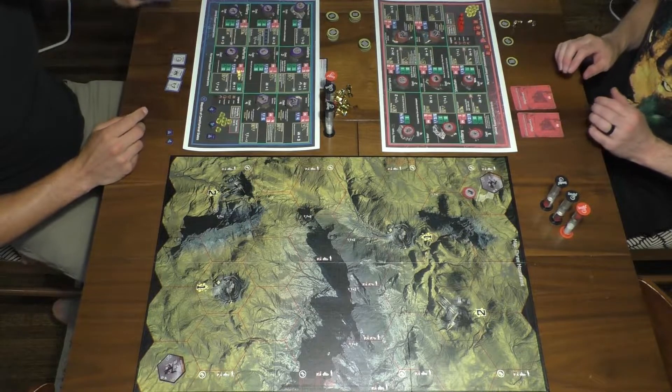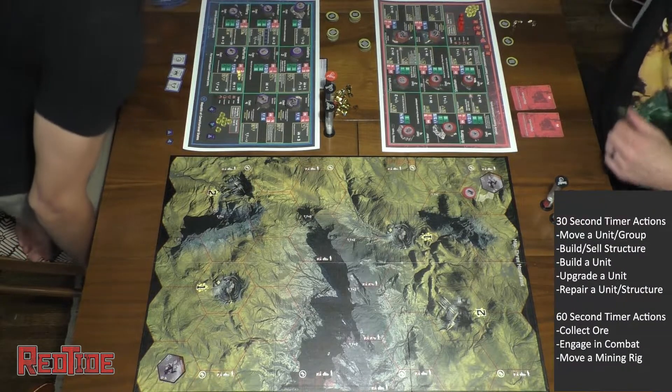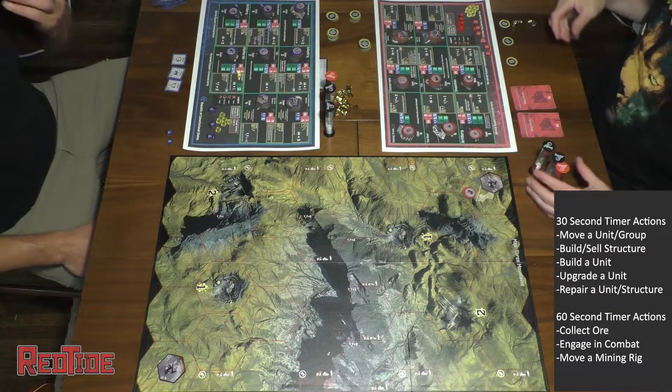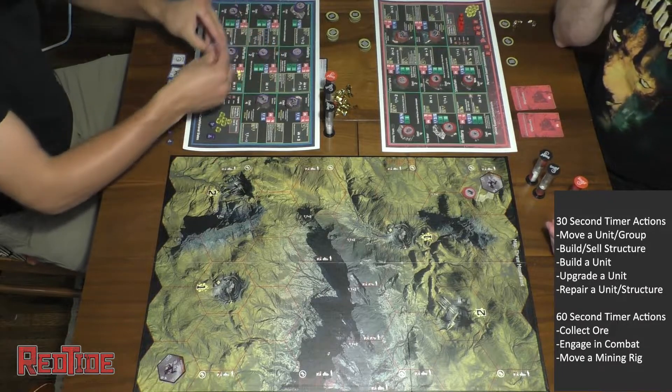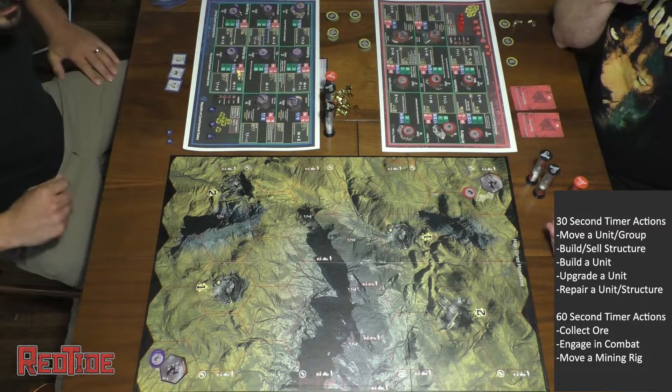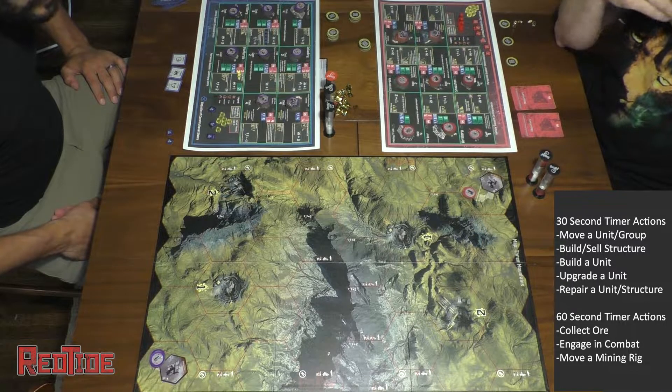Hello, my name is Mark Williams. I'm the designer of Red Tide. I'm going to walk you through this playthrough. To the right you're going to see the timer actions and you can reference that as we're playing here for your better understanding of the game.